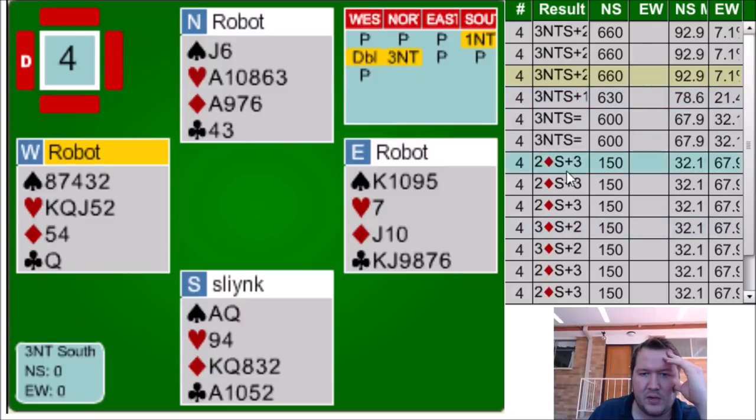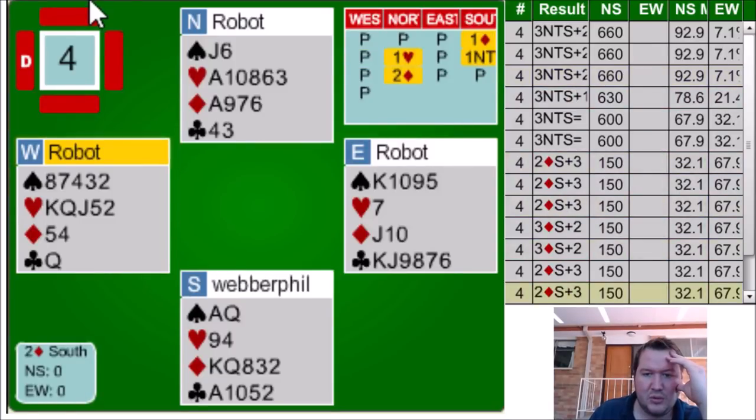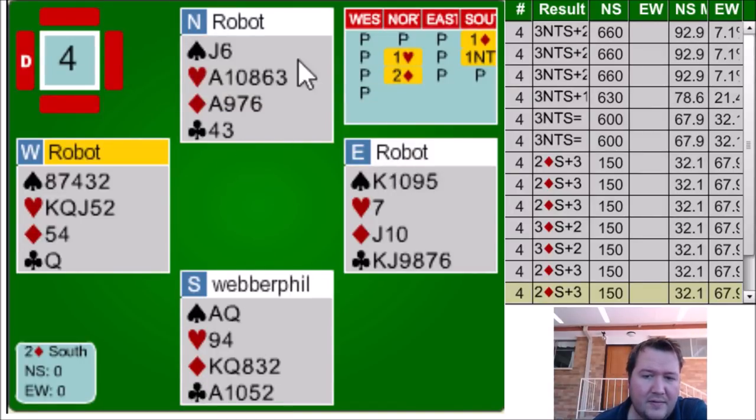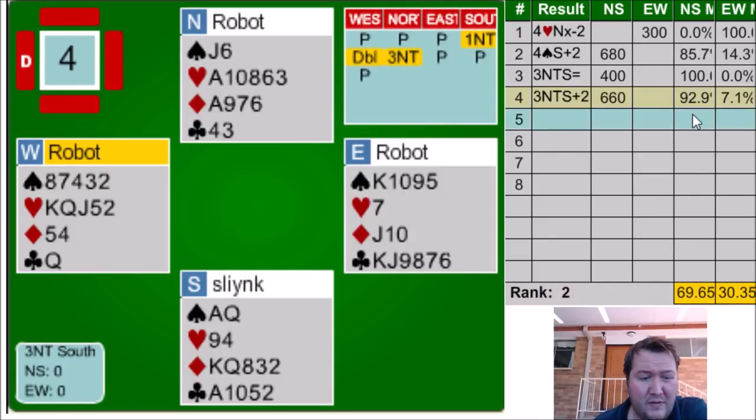Some people just making three no, or plus one. Some people just getting to two diamonds. Rebidding one no trump is a drastic underbid — 15 points. If you're going to show this as balanced, you may as well do it the first time. That's why I like the one no trump opening, because if you open one diamond and rebid one no trump, you lie about your point range, and I see this all the time. I only worry about suits my opponents tell me to worry about. Five-four-two-two with a five-card minor — very happy to open one no trump on those.